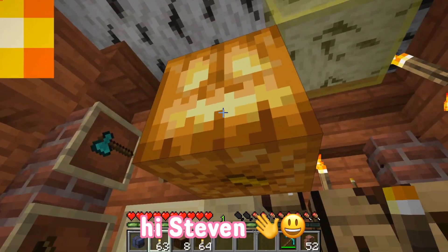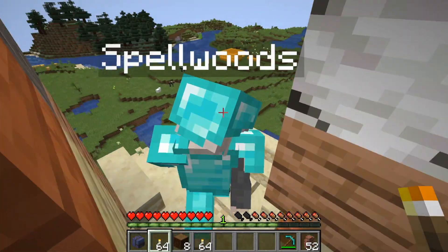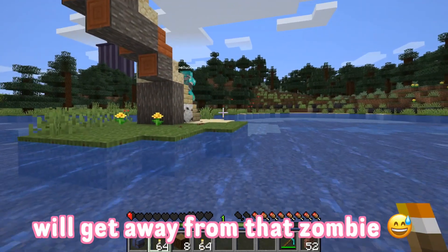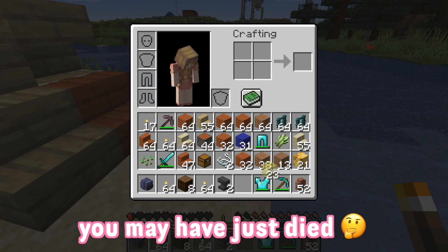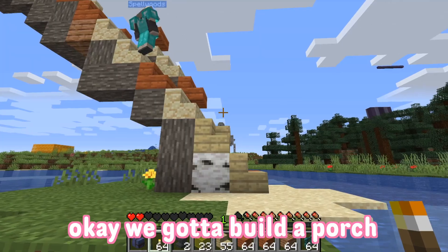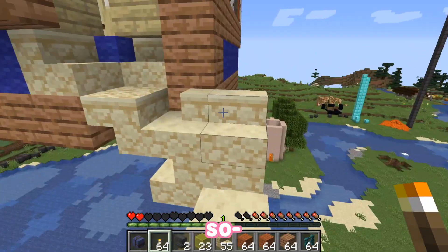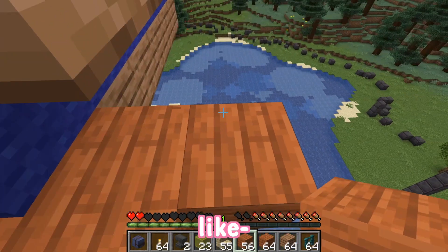Oh my god, it's so beautiful out! It looks so good out here. I think I'm kind of low health so I'll get away from that zombie. Let's do a house tour — okay, we got to build a porch. It's honestly always a really quick addition to a house. My personal favorite is the wraparound porch, so let's just kind of do this.